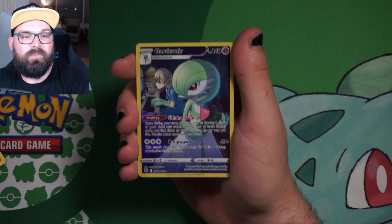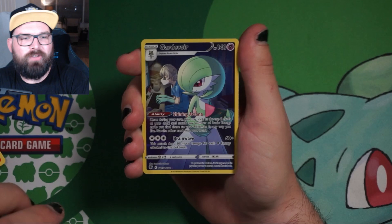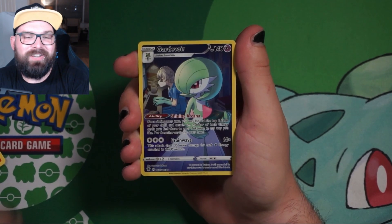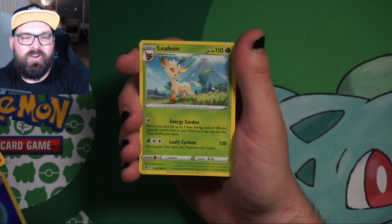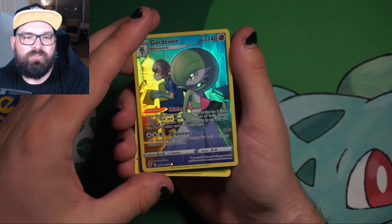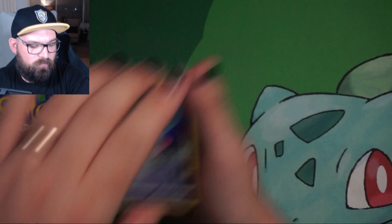Let's take a look. We've got Pawniard. We've got a Gardevoir Trainer Gallery — it's really hard trying to whisper. We've got the Trainer Gallery Gardevoir into, unfortunately, just a non-holo Leafeon. But at least we've got a Trainer Gallery, which is a really, really nice one — one we already have, unfortunately.